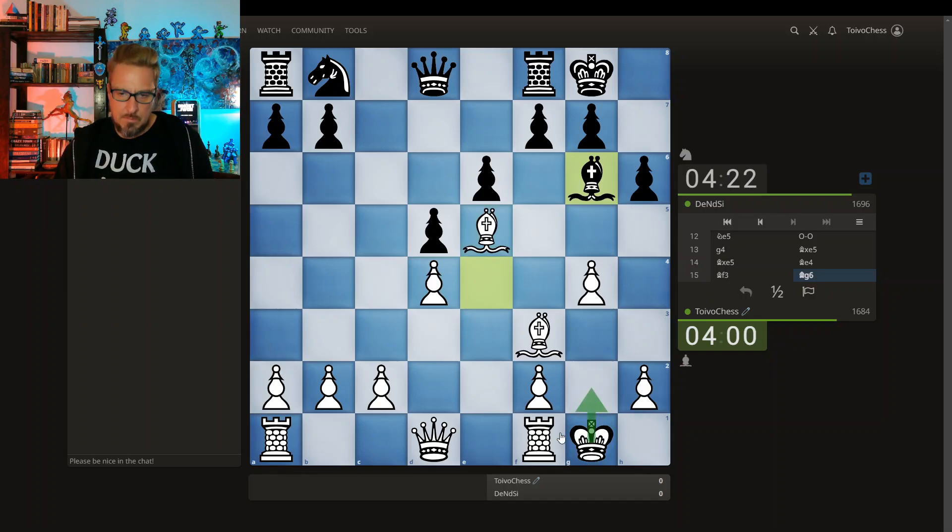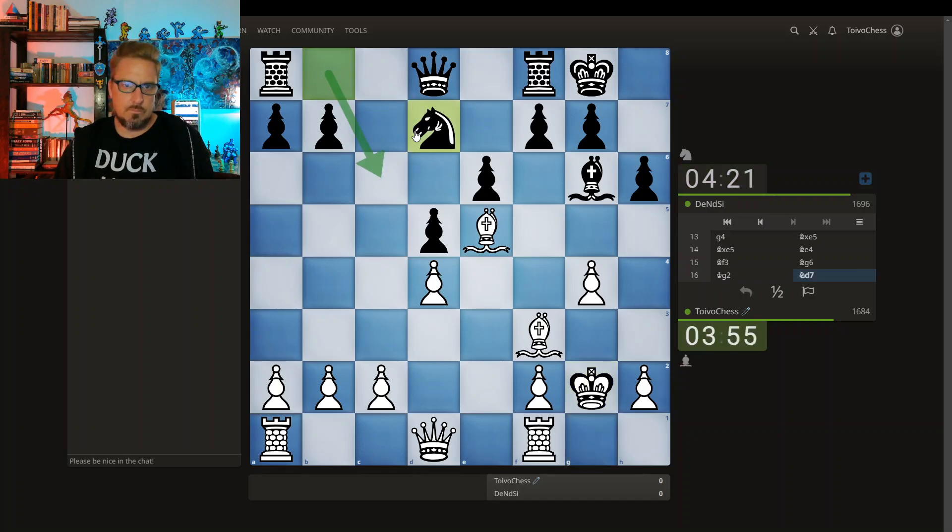I'm thinking something like maybe the king here, the rook here, pushing this pawn. Finally going off to the bishop, finally developing. I like this bishop, I'm going to try to keep this bishop. Supports this. First this.